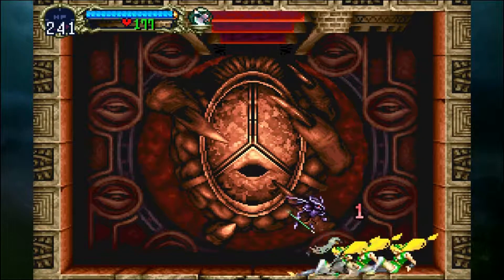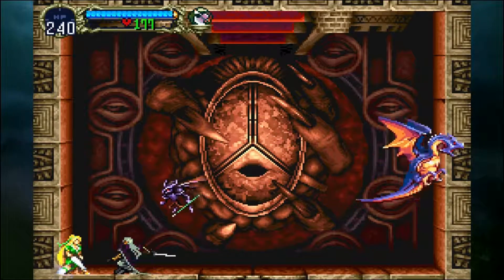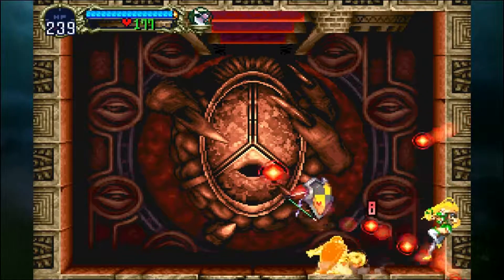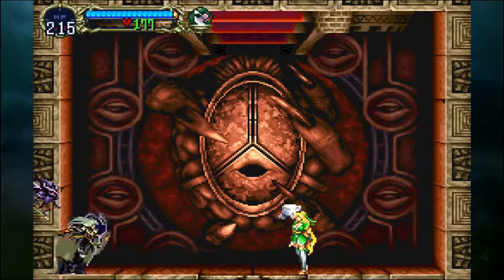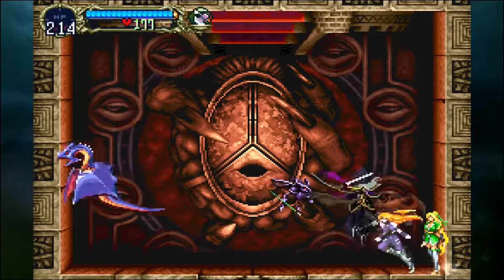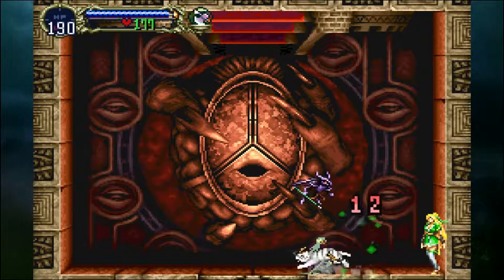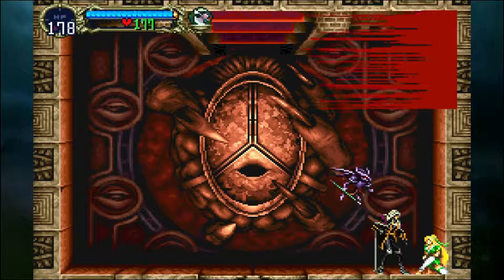This is kind of neat — seeing Maria in this game because she has all of her moves from Rondo of Blood, like all of her special attacks: summoning the cat, the dragon, the phoenix, and the little owl too, which is her normal attack. I made sure I unequipped that thing — right, that was a special move she could do that just decimated bosses. It was very cool. She has a lot of health — there we go, perfect, beat her.